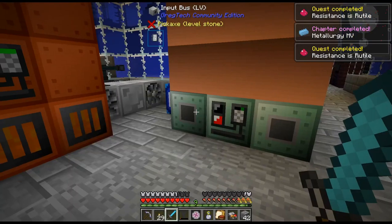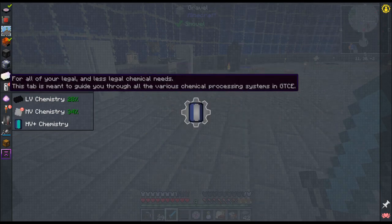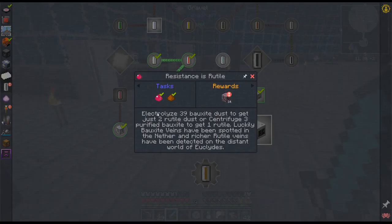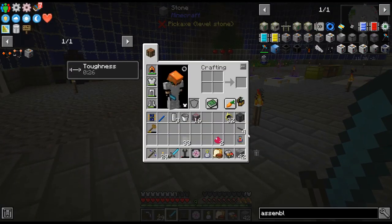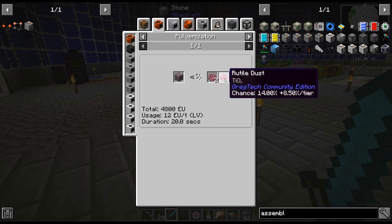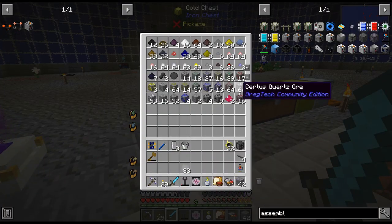Apparently we just completed a big quest — 'Resistance is Rutile.' Oh look, we get some rutile ore! Centrifuge three purified bauxite — that's actually what I did. Bauxite veins have been spotted in the nether and richer rutile veins have been detected on the distant world of Euclides. Getting some rutile — this is just pure rutile, which is really cool.